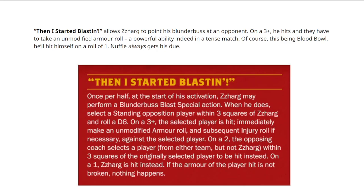Then I started blasting - the old Danny DeVito thing - incredible, one for Americans in the audience. So this is pretty powerful, isn't it? This is a pretty powerful ability, once per half, so you get to use it twice in the game. Obviously you're probably just going to use it on defence, but you could be on defence both halves if you score early and stuff. At the start of his activation, Zarg may perform a blunderbuss blast special action. When he does, you select a standing opposition player within three squares and roll a d6 - on a 3+ you get him.